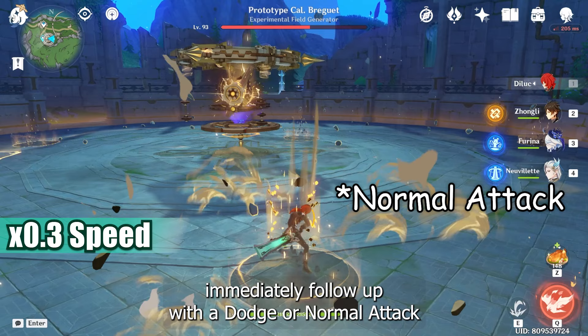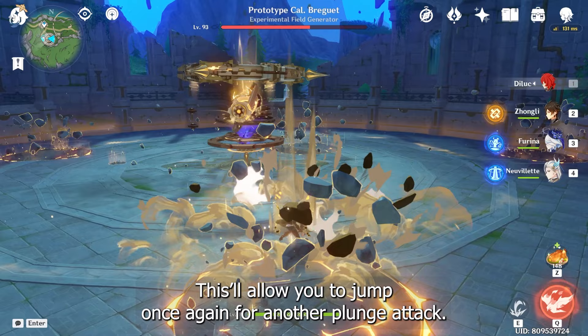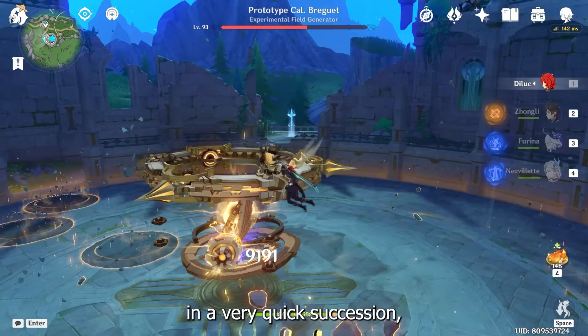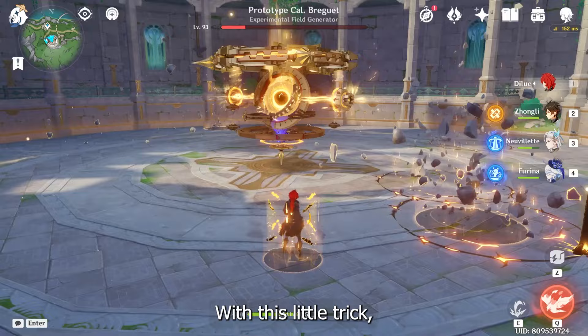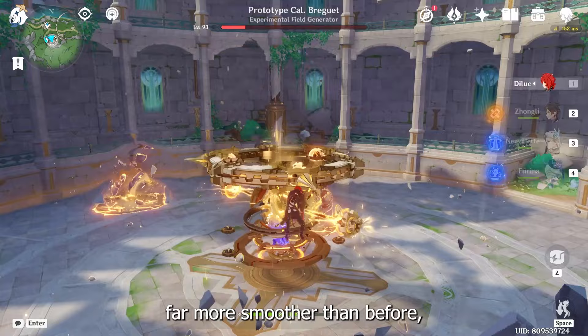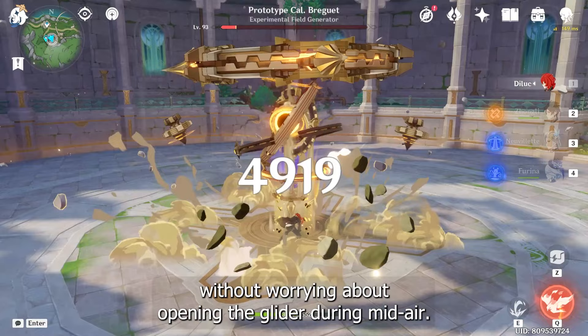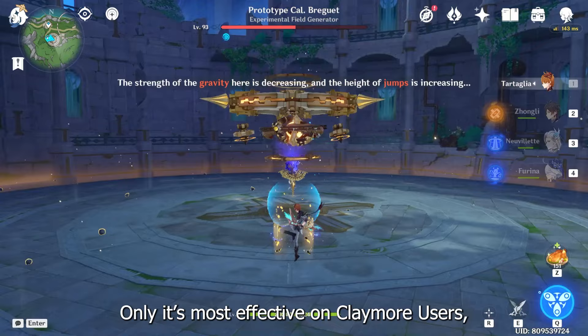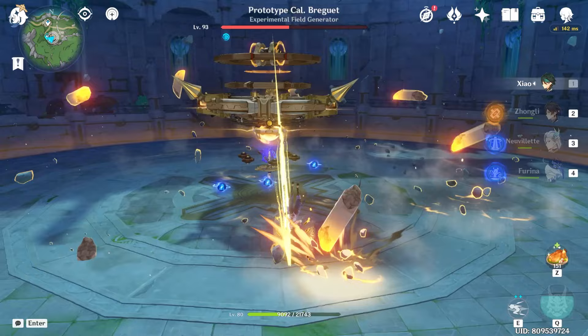To do this, right after your plunge reaches the ground, immediately follow up with a dodge or normal attack to cancel your plunge animation. This will allow you to jump once again for another plunge attack. With enough practice, you can even cancel the normal attack itself, allowing you to spam plunge attack in very quick succession, which massively boosts your DPS. Not only does it make spamming plunge attack far smoother, but you can also consistently do high-air plunges without worrying about opening the glider mid-air. This trick works on most characters, including archers and catalysts, but is most effective on claymore users as they have the longest animation.